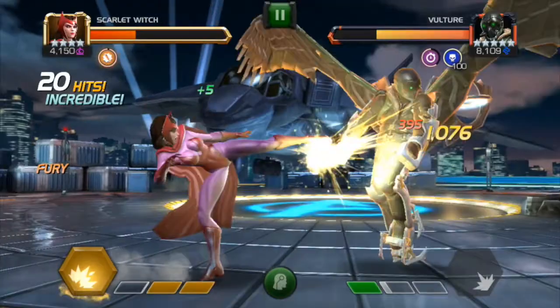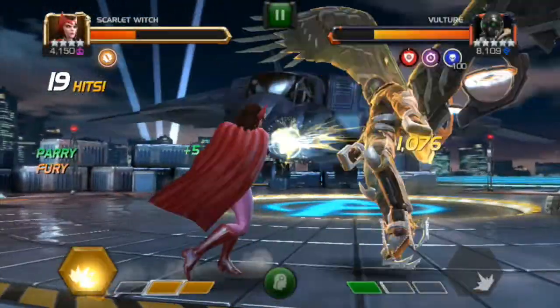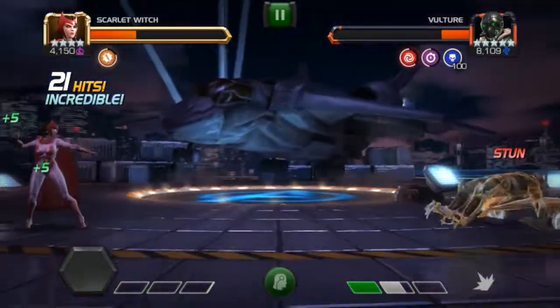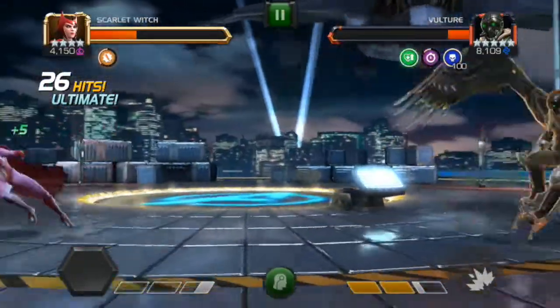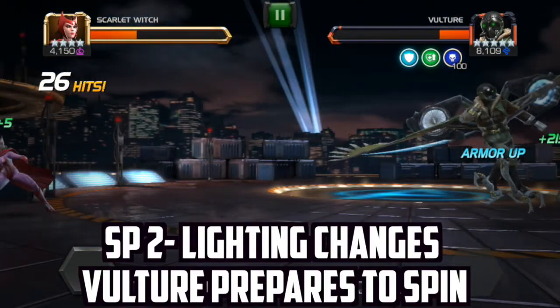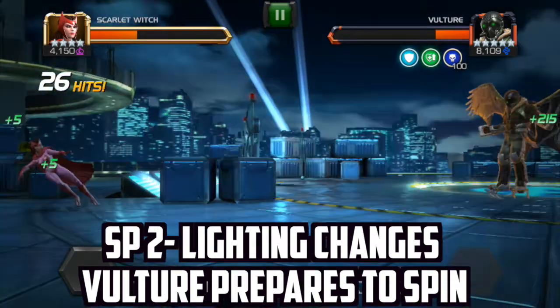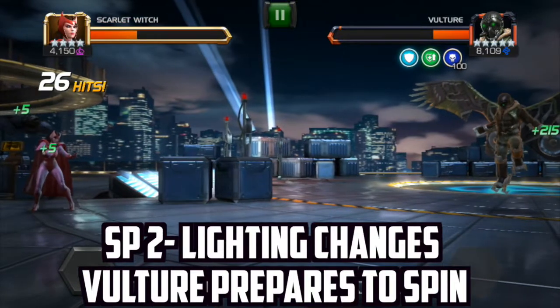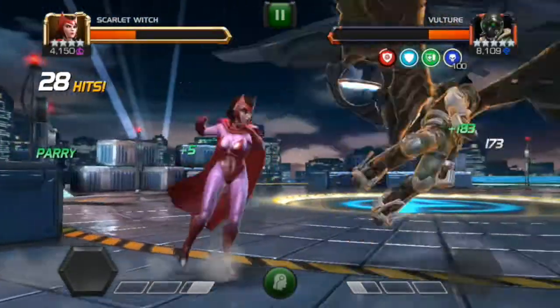After this it all begins again — repeat the exact same process: hit the combo, parry, hit the combo, and bait his special attack. At this point I hit him with Scarlet Witch's SP2 before continuing to attack. This takes him to his own SP2, but that's okay since I have given him enough space to perform his SP2 without being hit. And that's my tips on how to beat the Vulture on master mode of Marvel's Contest of Champions.